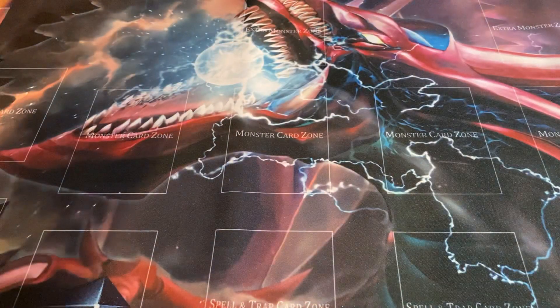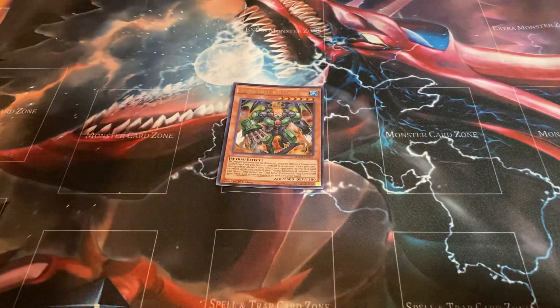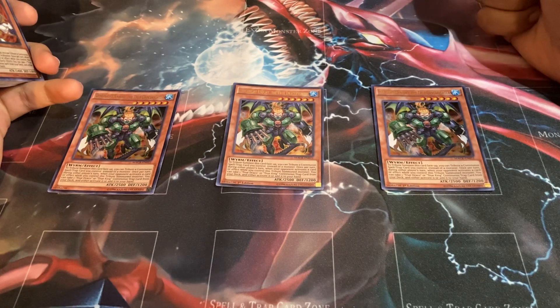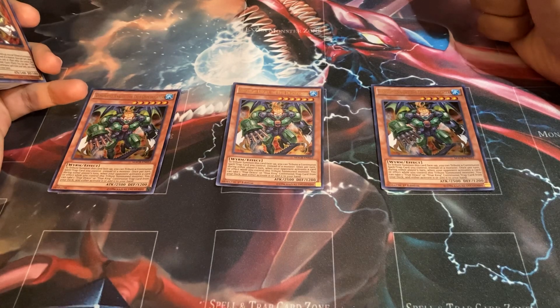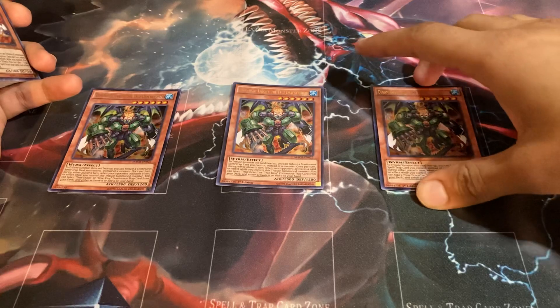First of all, we're going to be running three copies of Dynamite Knight, the True Draco Fighter. This card was just taken 100% off the ban list and it is excellent for this deck. Its effect: to tribute summon this card face up, you tribute a continuous spell or trap you control instead of a monster. Once per turn, during either player's turn, when your opponent activates a card or effect while you control this tribute summoned monster, you can take one True Draco or True King continuous trap from your deck — either activate it or add it to your hand. Great searcher, great ability.